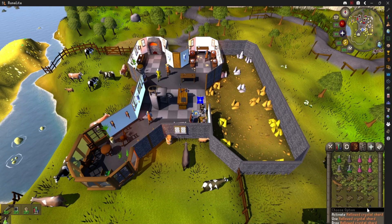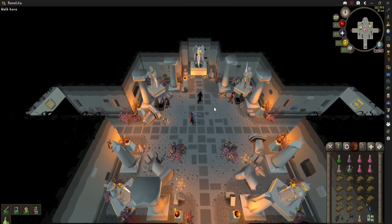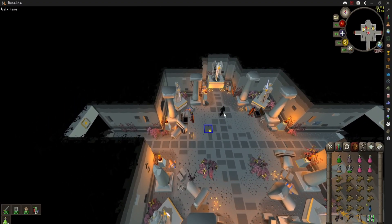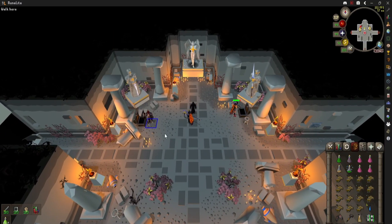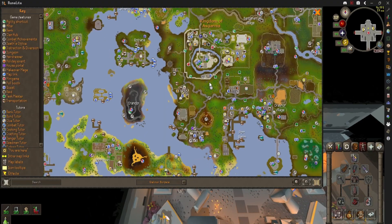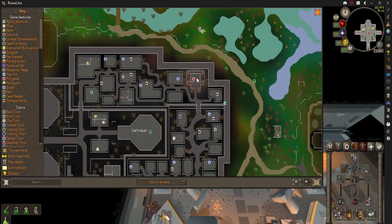You might be wondering what this item is. This is a Hollowed Crystal Shard, so I'm going to go ahead and break one. This brings you to the Hallowed Sepulchre, where if you've done the Hallowed Sepulchre before, you can get these Hallowed Marks. You can then trade with the Mysterious Stranger to buy these — one mark for one shard. And at first, you're going to want to be banking until you can get some Teleport Shards. So the Hallowed Sepulchre is right here, and you're going to use the Long Rope Wall Jump here to then run to the Mauritania Spider Nest to get to the boss.